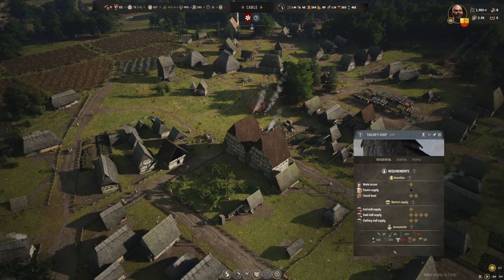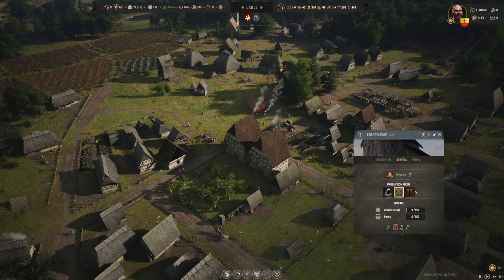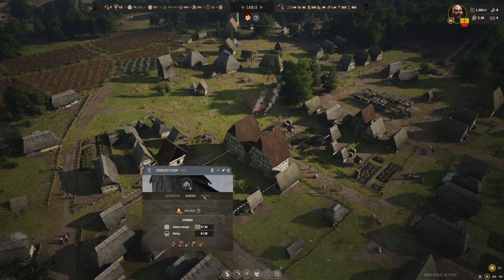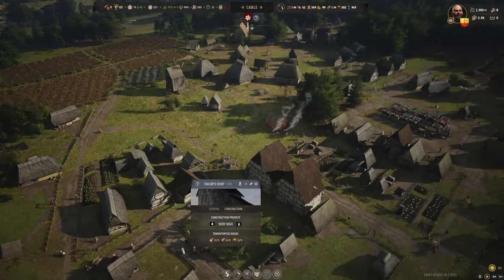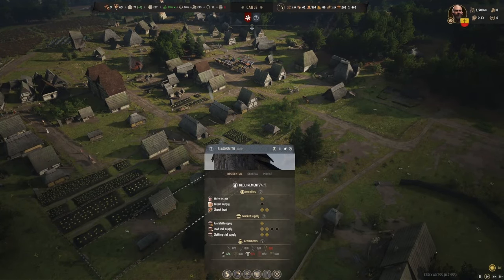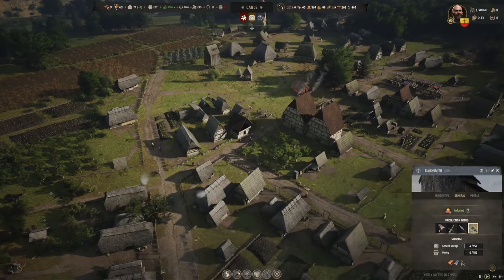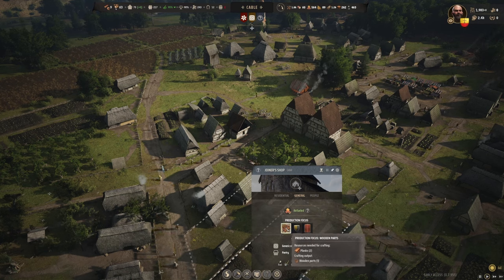Tailor. I guess the tavern supply is the one that's giving me problems for upgrading. Do some of those for a while. So they must just be making shoes at that one - I'll still wait for that to get built. Blacksmith. I need... what is the one that does shields? Here we go, this is it. I don't really need any of those anymore - we'll do the wood parts right now.